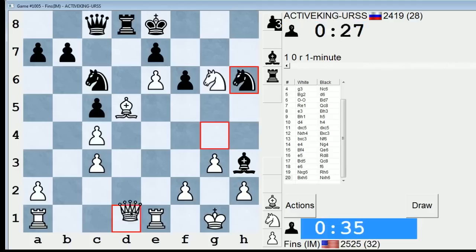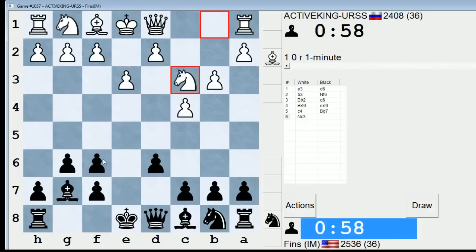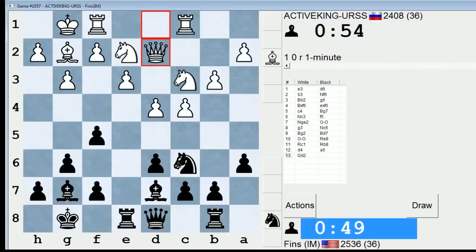Alright, good start to the session. Let's get back in the pool. We've got Active King again. I actually meant to play d5 there, but whatever. So we've got some weird setup where he has gone with an early capture on f6. That actually makes a lot of sense. I don't like these positions so much where my pawn structure is compromised. I'm going to try to play for a6 and then b5. I don't know if that loses a pawn if I do that though.